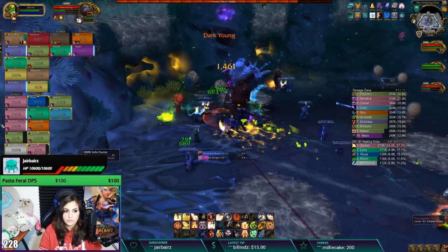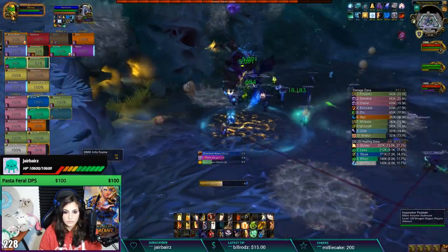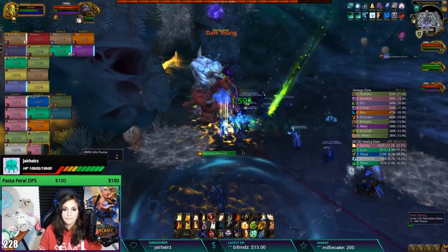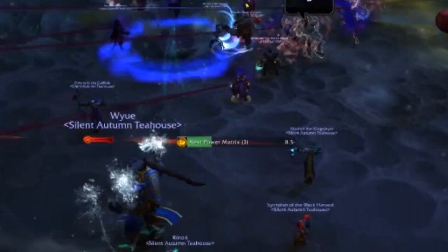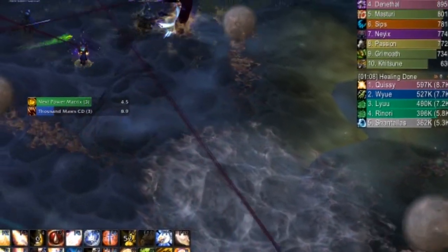G'huun is an interesting fight that has essentially three stages to it. In the first one, players will fight against G'huun's minions and not yet G'huun itself. This phase ends when three power matrix orbs — aka basketballs — have been slam dunked into the re-origination drive. While in the middle, if you gain Explosive Corruption, run to the edge of the room to drop the debuff away from your group.